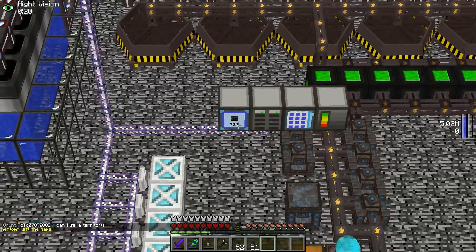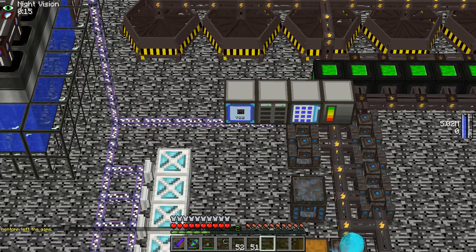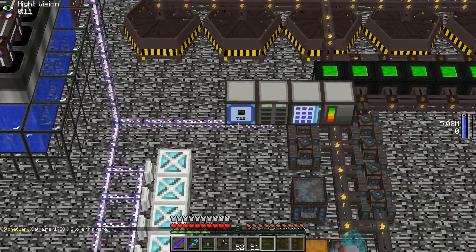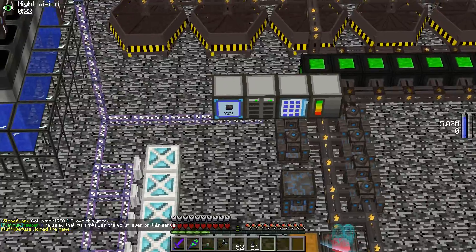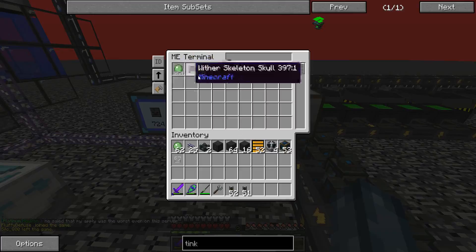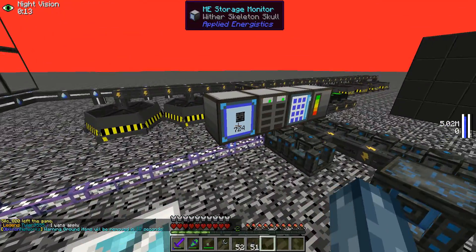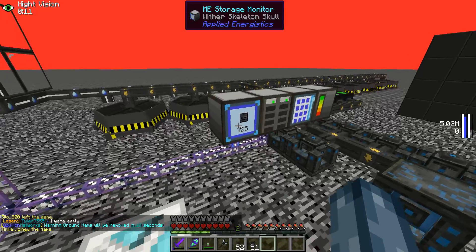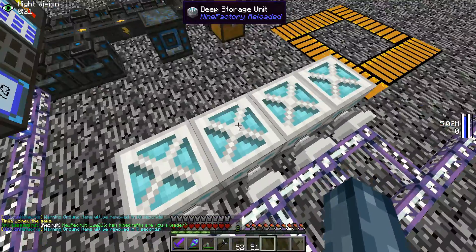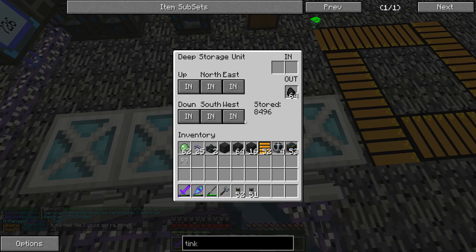Down there you can see wither skeleton skulls from the wither skeletons — that slowly goes up at about one every 10 seconds. It's now at 723, 724, 725. Every two wither skeleton skulls is worth 75 in-game dollars.